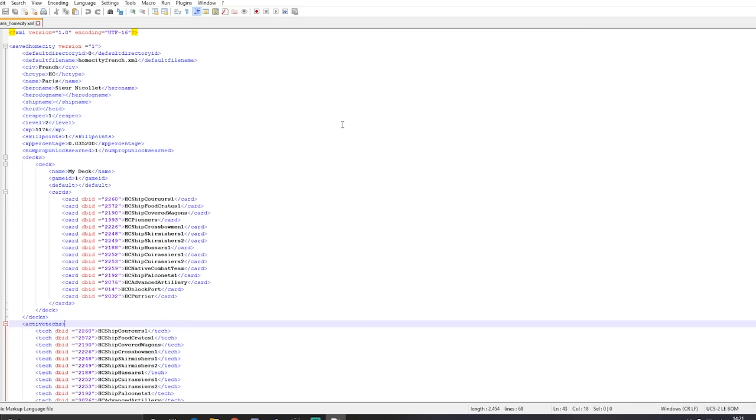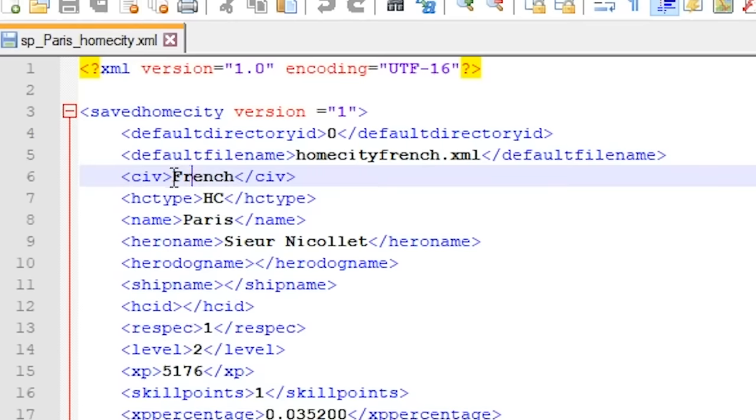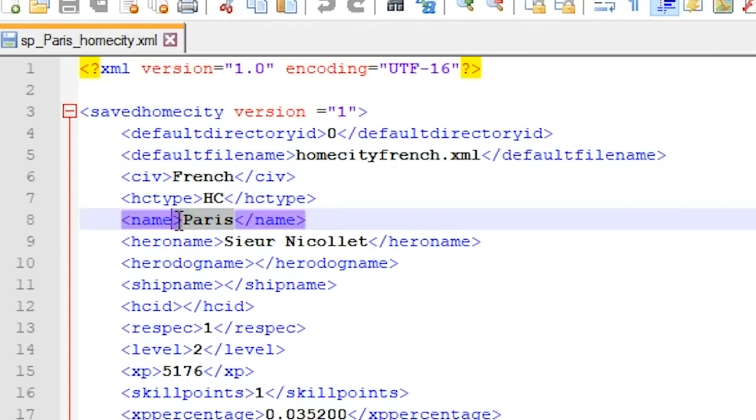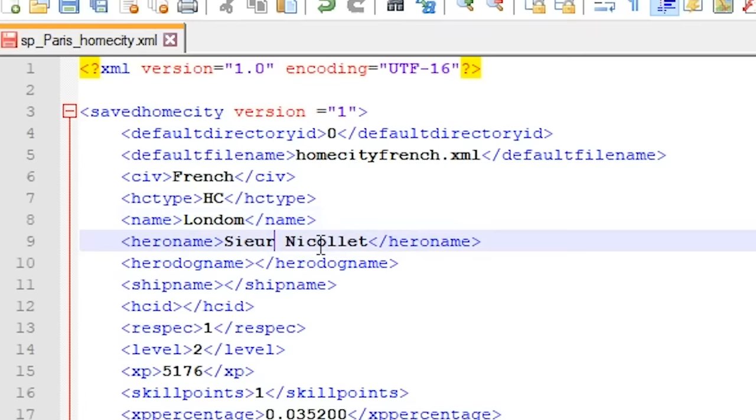Now, ladies and gentlemen, there are a few important sections of these files. For example, as you can see, the Civ we're playing as is the French. And our name — apparently we want to be called Paris. We don't want to be called Paris. Instead, we're going to call it London, the kind of unexpected, relatively unwanted cousin of Paris.